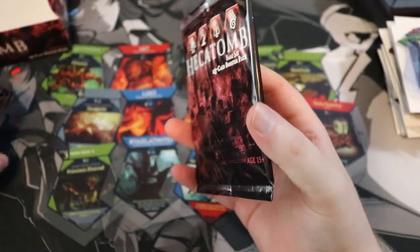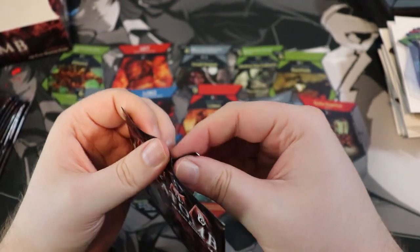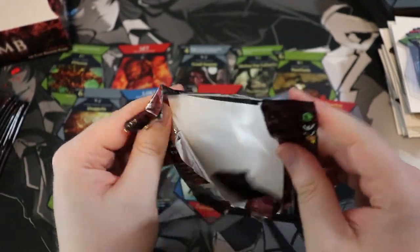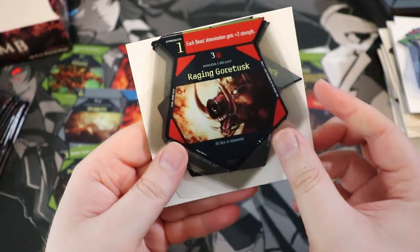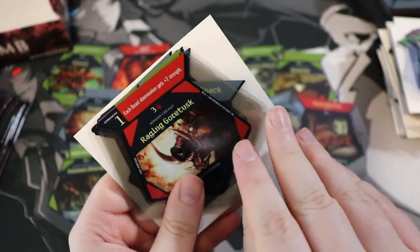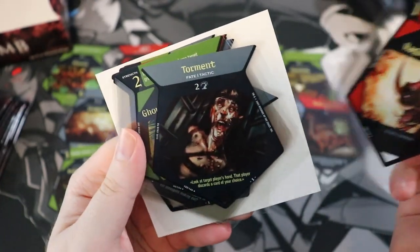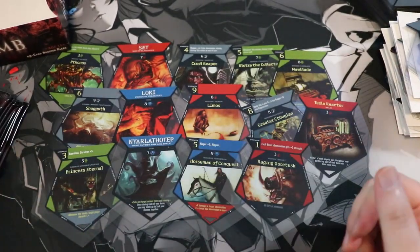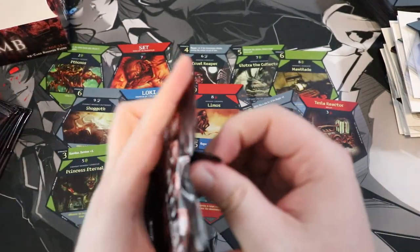Maybe if I just do a little separation of all these it'll be easier to pick up. Just going to the rares is going to be the best approach. Raging Gore Tusk — that sounds like the name of a Magic card. Can you get god packs? Not a pack with a god in it, but a pack that is all rares — some games do that, though mostly Japanese games.